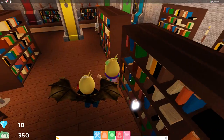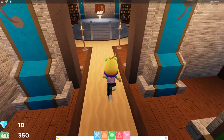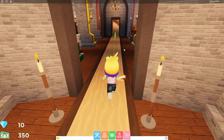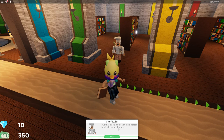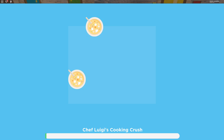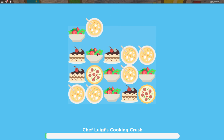Once you've got that, you are going to secretly grab Chef Luigi's Special. So you're going to be quiet and go over there, but then he's going to say, 'Put that back, you can't steal recipe books from my room!' He'll give you an offer to play a mini-game — it's basically Candy Crush.